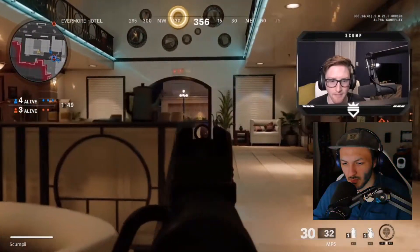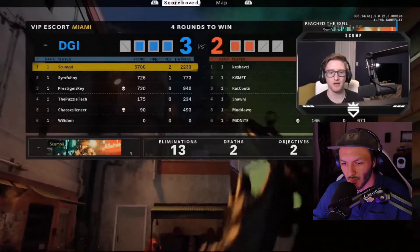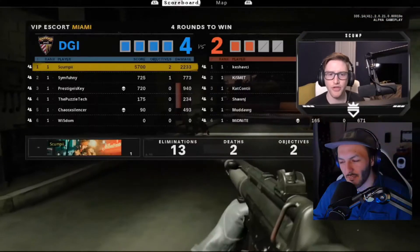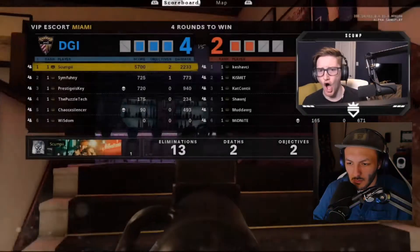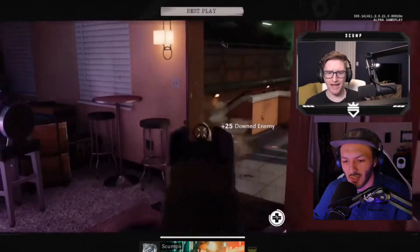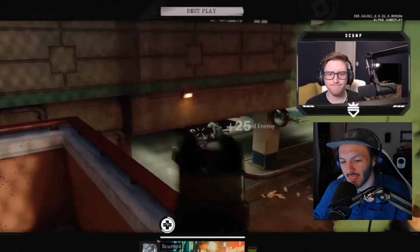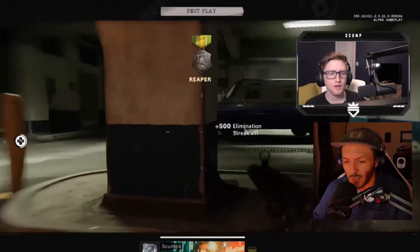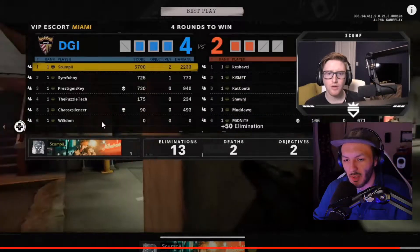It should be a dub — game over, 13 and 2. Victory! Scump is actually putting in some damage — bang, gets the legs. Nice — GGs right there. That would be it, awesome.